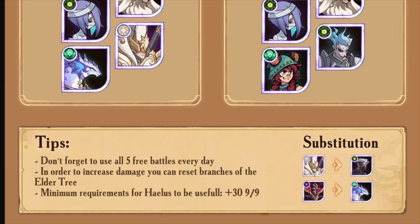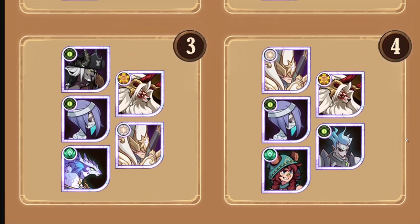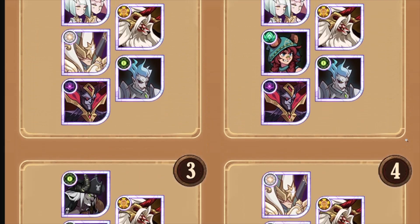Halos can actually be substituted with Silas, which a lot of players might have built. Mortis can be substituted with a copy of Saurus. Don't forget to use all five free battles every single day to increase damage, and you can reset the Elder Tree. Big note on minimum requirements: for Halos to be useful, you want plus 39 and the 9/9 furniture — that furniture is absolutely huge on him. Plus 30 engraving also makes a big difference, and plus 60 engraving helps with energy regeneration. He has moved up the priority list and has a lot more utility over time.